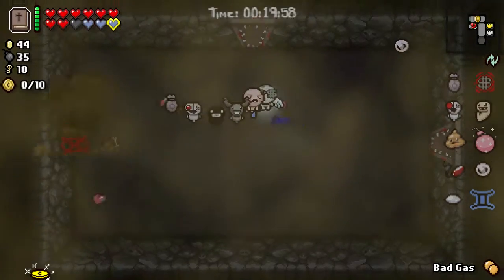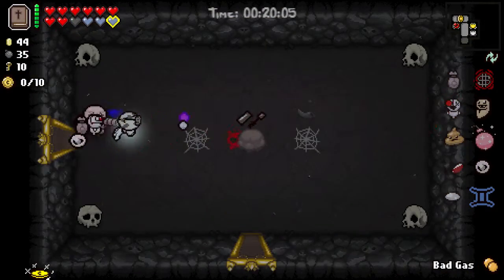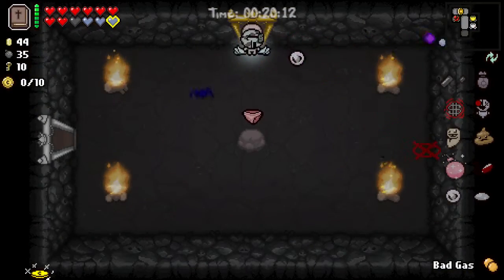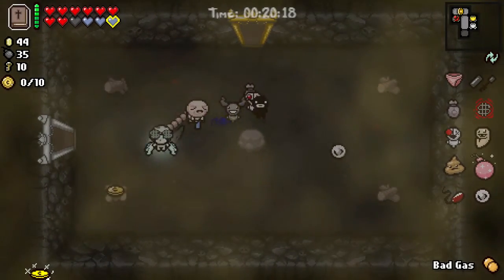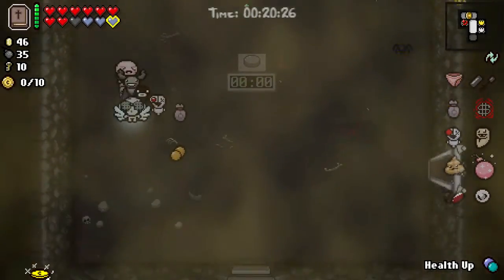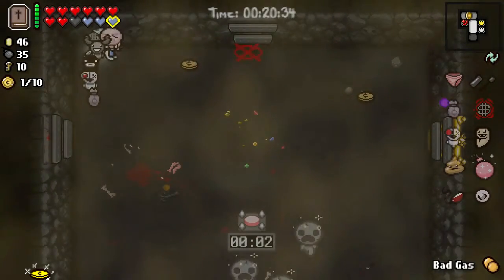Caught it. Let's go see if we can find... we have Holy Mantle too? Definitely the way to go. Happy that we held off. That looks like Mr. Mega as well. That should make us Mom. Like, every time you see a dice in Greed Mode, it should just read 'Win Greed Mode.' Health up. We have Money Equals Power, which is perfect. We don't actually have to hit any enemies.